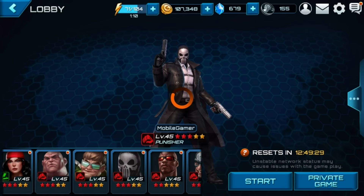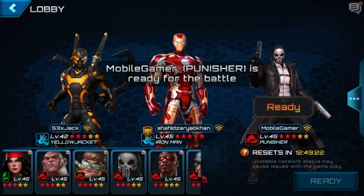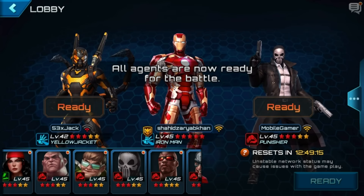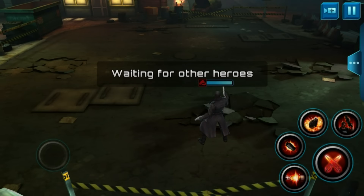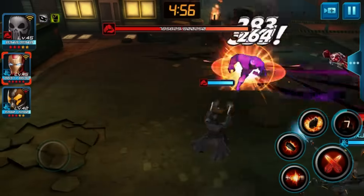We'll just see how he does — hopefully we go up against some other five-stars. We've got two other five-stars here with us. I think the Yellow Jacket actually does more damage than Iron Man, and I don't know where Punisher is going to fit in, so this is interesting to see if this Punisher is any good with this suit. I still think Yellow Jacket is going to out-damage Iron Man and Punisher will come right in the middle. My prediction: Yellow Jacket, Punisher, Iron Man. Let's do this.